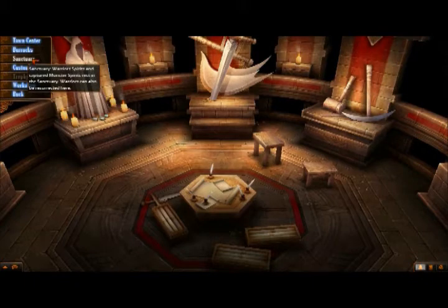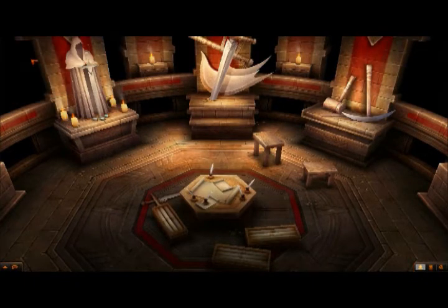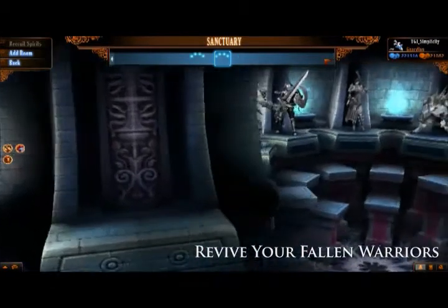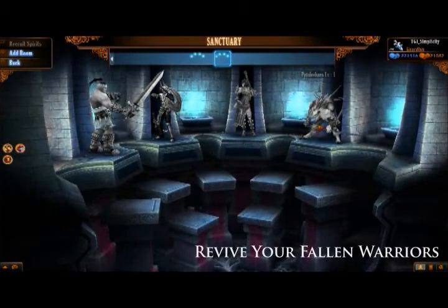The sanctuary is where your monster spirits and warrior spirits are located. Once we're in the sanctuary, I've got my warrior spirits along the top pedestals here and the monster spirits displayed along the bottom pedestals. As you can see, as you progress through the game, you're going to attain several different warrior spirits, and these are placed in many different rooms.